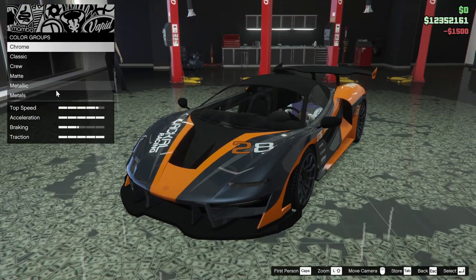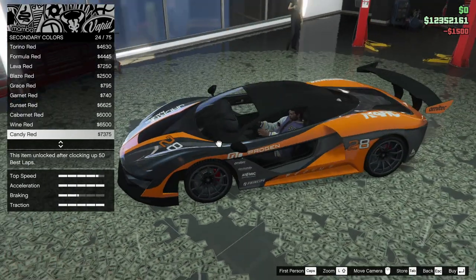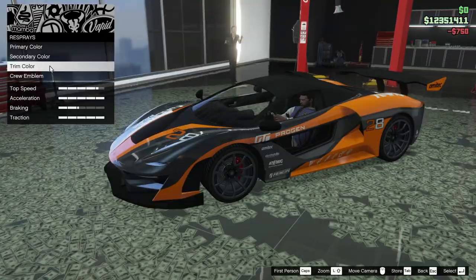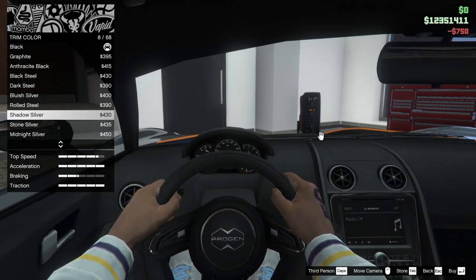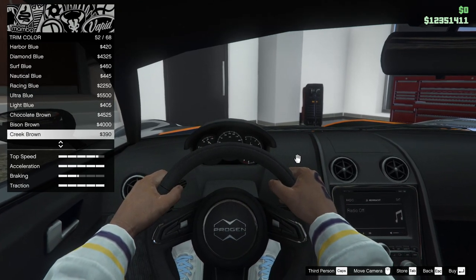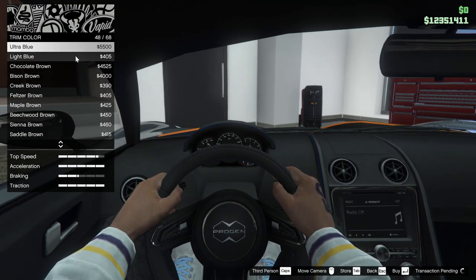Maybe we'll go for midnight silver — that kind of appeals to me. Let's go for midnight silver. For the secondary color, I have no idea what it even affects, but we're going to go for midnight silver. For the trim color on the inside, it just does the stitching, so we'll go with something bright — ultra blue, why not.